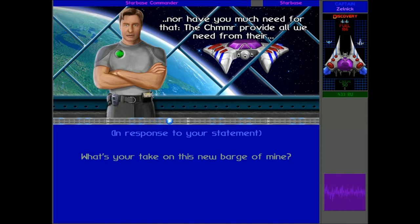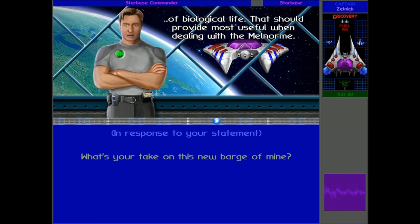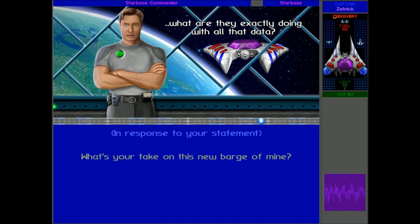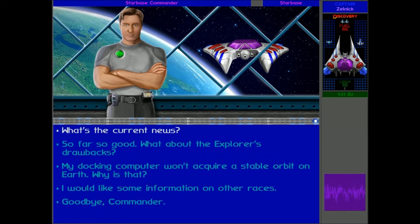The Shimmer provide all we need from their vast pools of mineral wealth. In spite of that, you still have room for three planetary landers. A highly sophisticated analysis and containment system exists for taking samples of biological life. That should prove most useful when dealing with the Melnormae - those guys still have a hankering for bio data in this galactic quadrant. Back to your ship: the fuel tank of 200 standard units should get you pretty far, Captain. You can fit up to six escort ships into the Explorer's flight hangar. It says it's called the Discovery there, but it's actually called the Explorer, so that might be a bug.